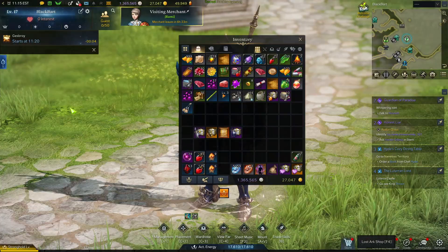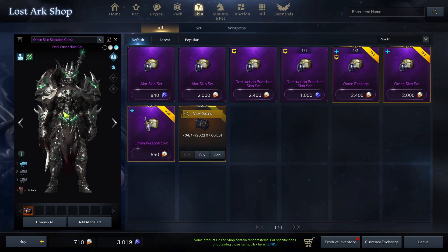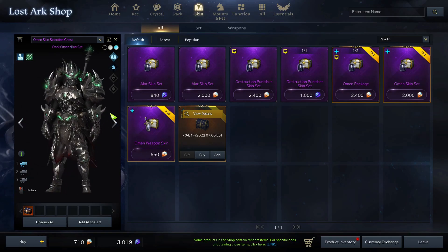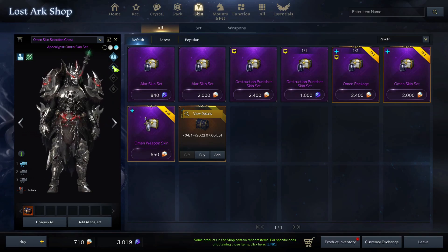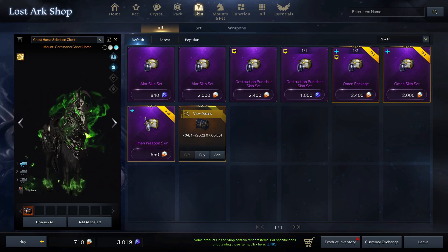Just to show you which one I'm talking about, we're going to go here to the store — if it loads — Skins, and then we got this pack. It'll show you the set that you could get. You can pick one of these, they all look pretty good. I'm probably going to get the Apocalypse one that goes really well with my outfit, and then the Dark Omen is pretty cool too. I'm gonna go with the Apocalypse one.